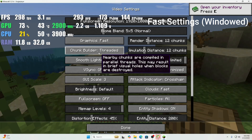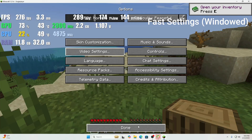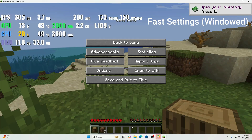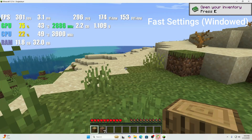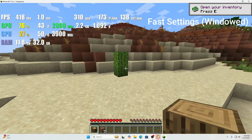What is up everybody? Kickazero6 back with another test video of the Ryzen 7 8700G. Today we are doing Minecraft — we did this video about a year ago and I only did it in windowed mode, but today we are going to do windowed and full screen so you can see the FPS differences as well as the 1% and 0.1% lows.